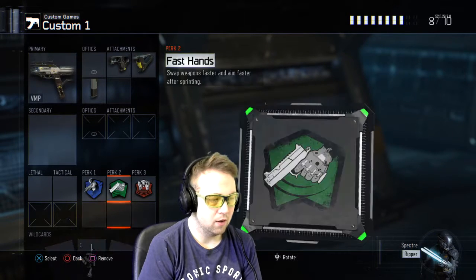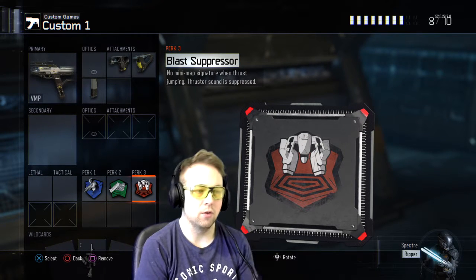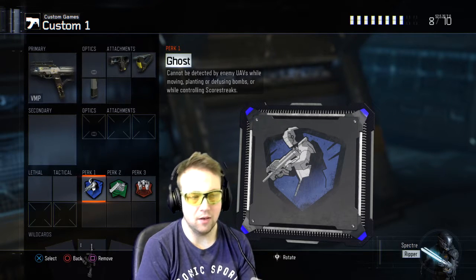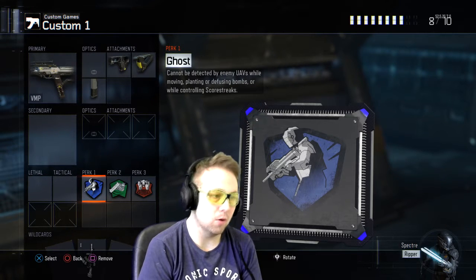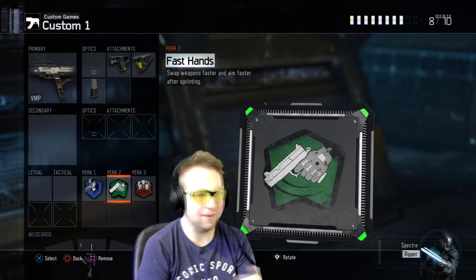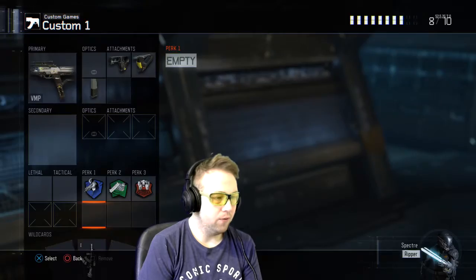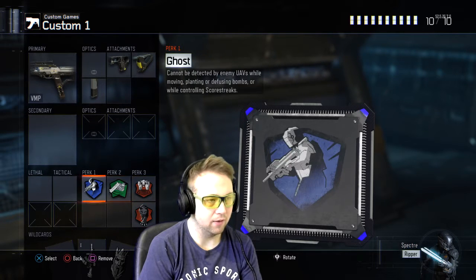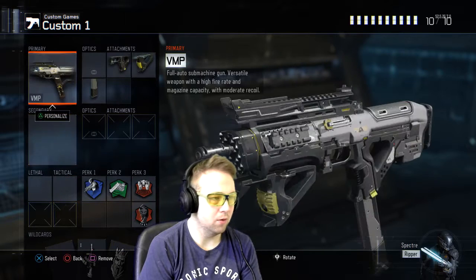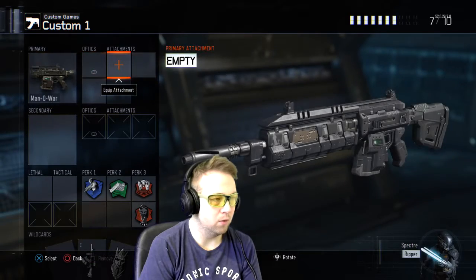Always ghost, always fast hands, always blast suppressor, and maybe dead silence — or why not, if you want to jump around. These three — ghost, fast hands, blast suppressor — you don't want to be caught on the mini-map. You don't want to be detected by the enemy UAV while moving, planting, defusing bomb, or controlling the score streaks. You want to swap your weapon faster and aim faster after sprinting. Also dead silence, because you don't want to be stomping around making footsteps.